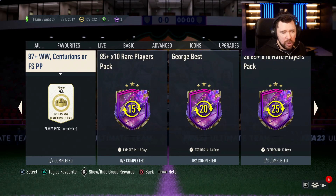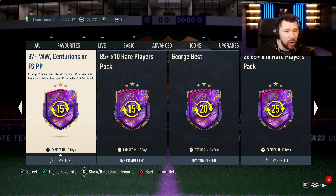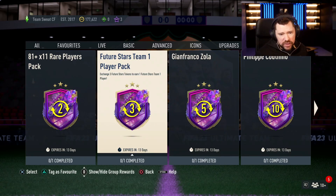I would also personally spend 15 tokens on the Winter Wildcard Centurion pick — it's a pick of one of five, not one of three. When I did one of these already, Trent and Verratti Centurions came up as options: Verratti was over 600,000 coins, Trent was extinct at 350,000 coins. These seem quite juiced and buffed, which is nice.